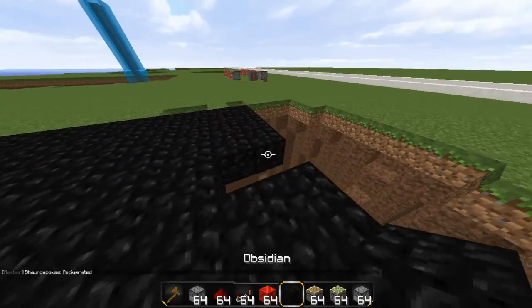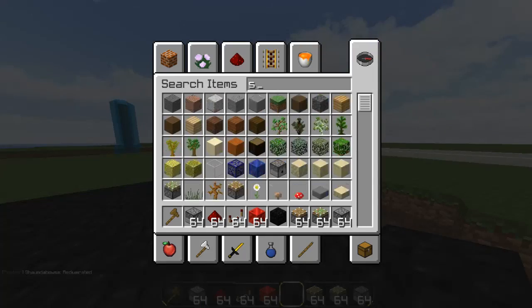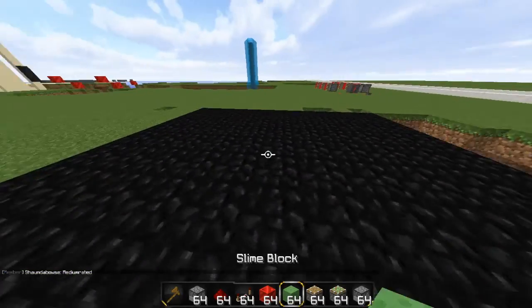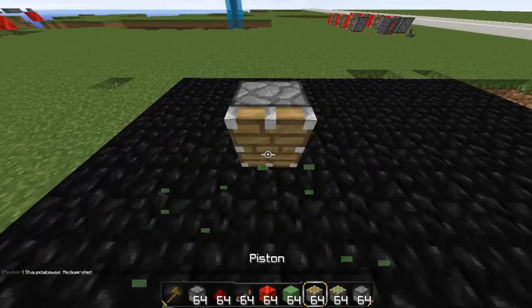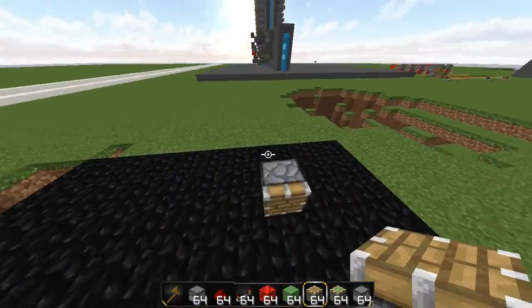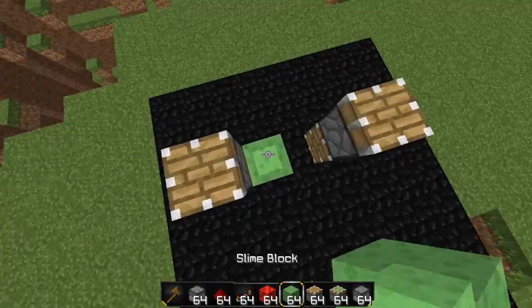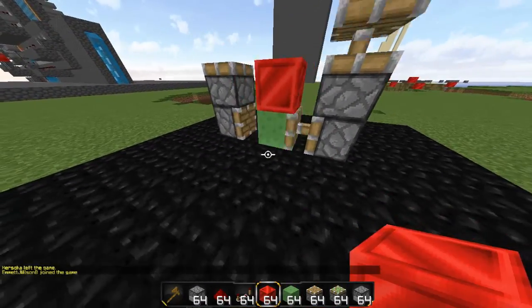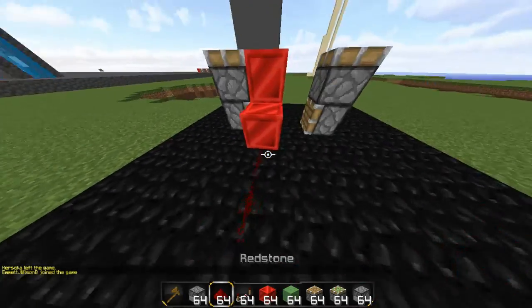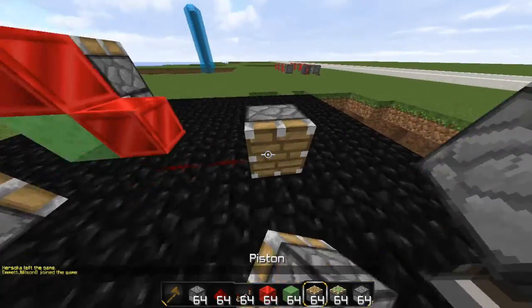Tutorial on how to make this, real quickly, I'll just show you. All you gotta do is put two pistons like this, two block gap, pistons on top, clock and redstone. And there you go. Then you can just put a snow block here, and you have your output. So that is zero tick — you can't even see it, it's so fast you cannot even see it.